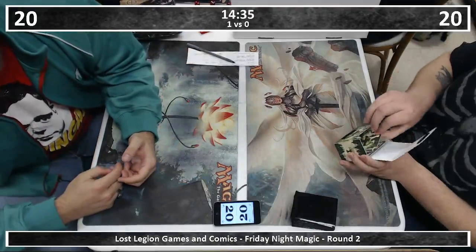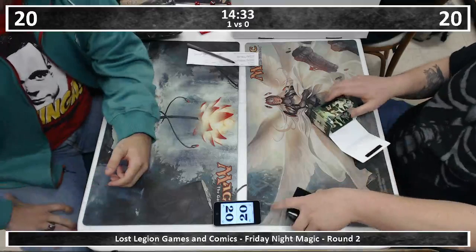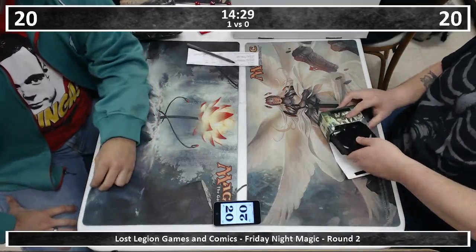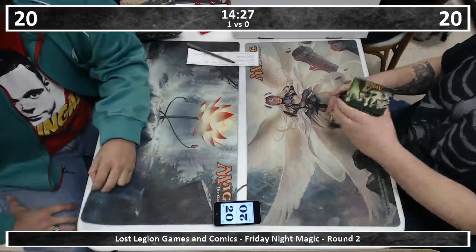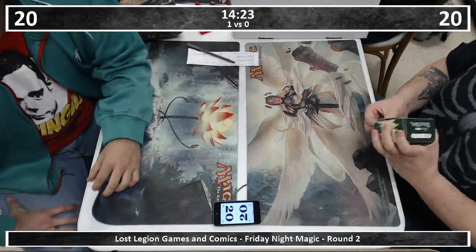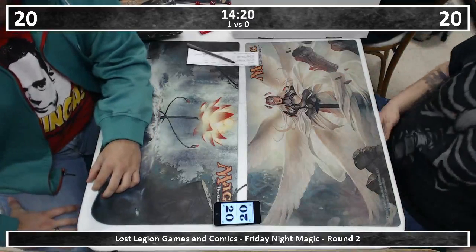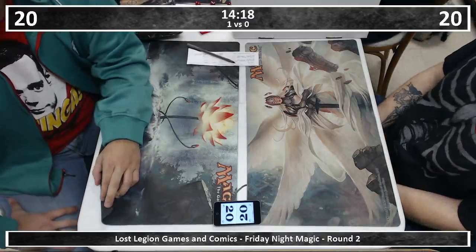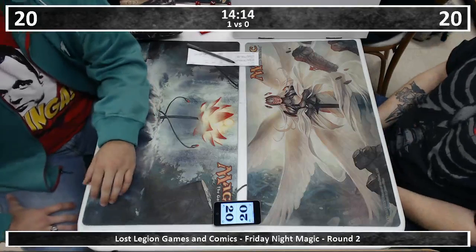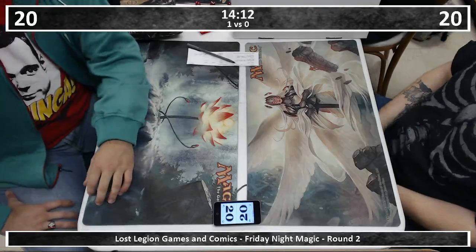There are decks out there that can beat Jund — they just have to... with Abrupt Decay it's a little bit harder. But after sideboard, especially if you're a white deck, put two Baneslayer Angels in your sideboard and when the Jund matchup comes up they're going to have problems. Baneslayer's been fighting Jund forever.